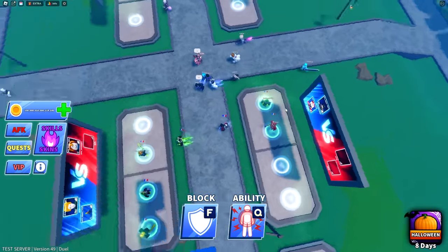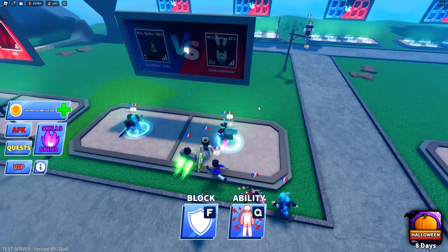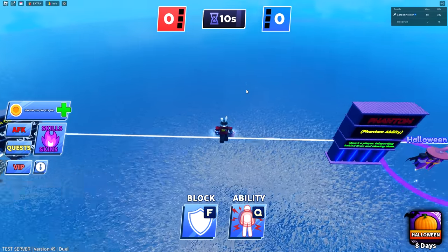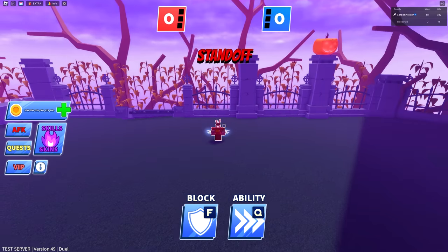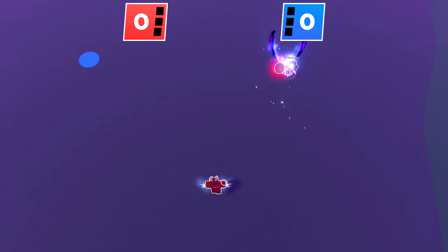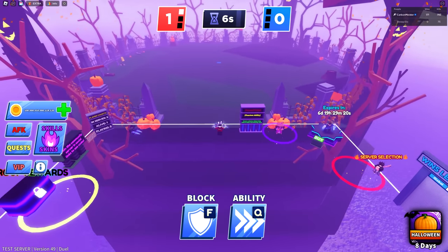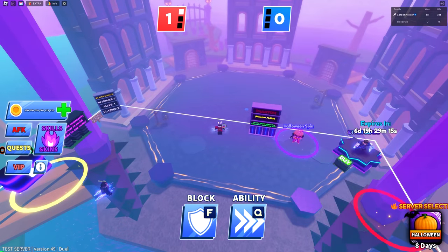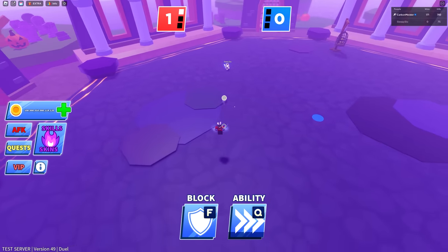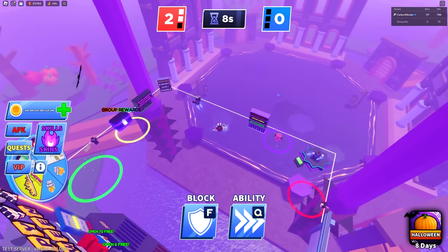My favorite thing to do here is obviously the 1v1s. I'm going up against someone who is 19 and 0 — this is going to be a good game, we might have to focus up. I'm going to switch over to Dash. He's using Force Field, which is a little concerning, but if it becomes too much of a hassle I'll swap to maybe Infinity or even Pulse. Basically it's first to three wins, and right now we're two and zero — things are going really well.